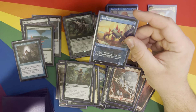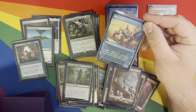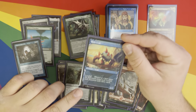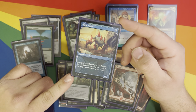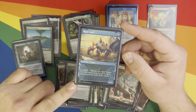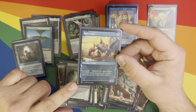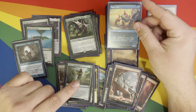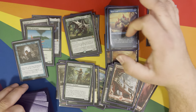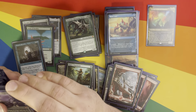Ruin Crab — I love Ruin Crab in a mill deck, it's fantastic. In this deck where my goal is not to mill my opponents, it's okay. But when you can landfall 7 and have them each mill 21 cards, it's not the worst thing in the world. It depends who you're playing against — someone with a bunch of Graveyard Matters and Graveyard Recursion, that kind of stuff.